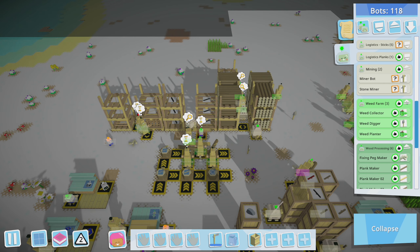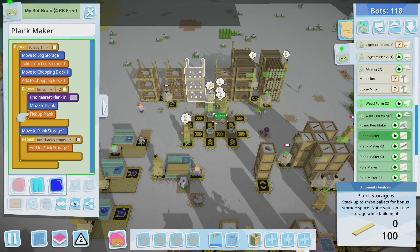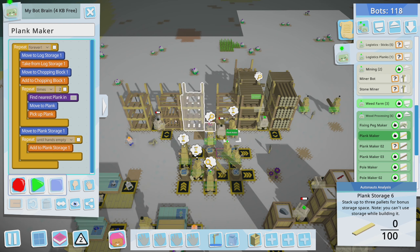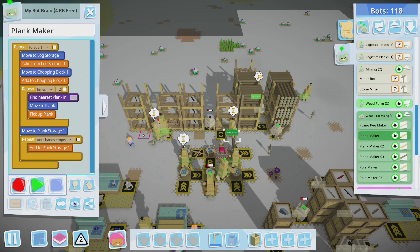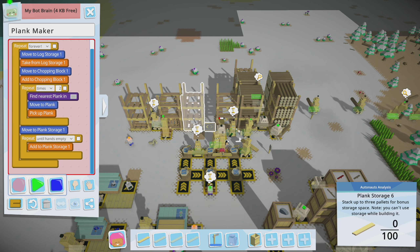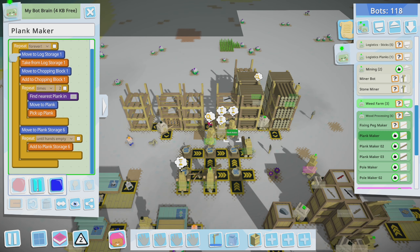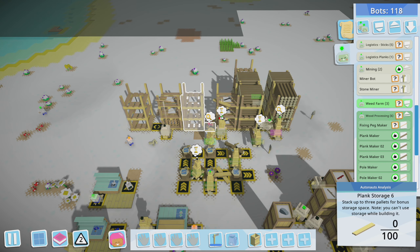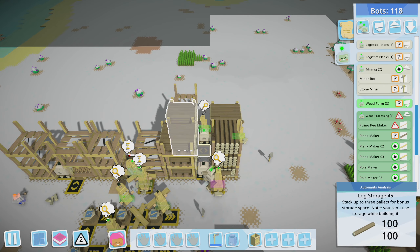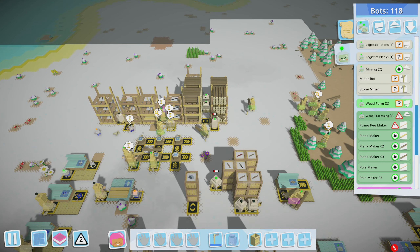Let's also look at our wood processing, because I think plank maker one is not going to the correct storage — he needs to go to storage six. So here's what I'll do — I'll just drop that, pick this up, and then put it in storage six. Move to storage six, add it, and then we get rid of the storage one option. There we go, that should fix that. So now all three bots should be depositing into this one. And then this little mover bot should help move it over, so it's set up the same way as these logs.